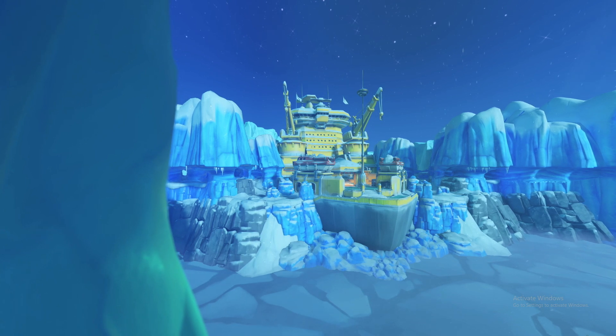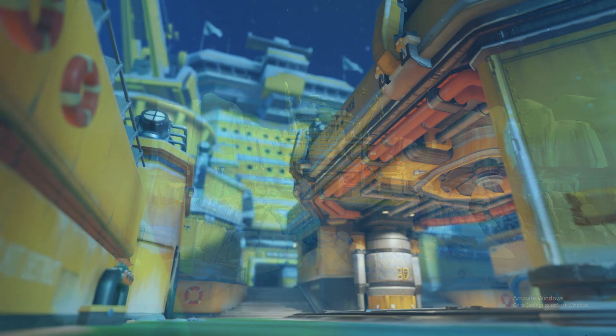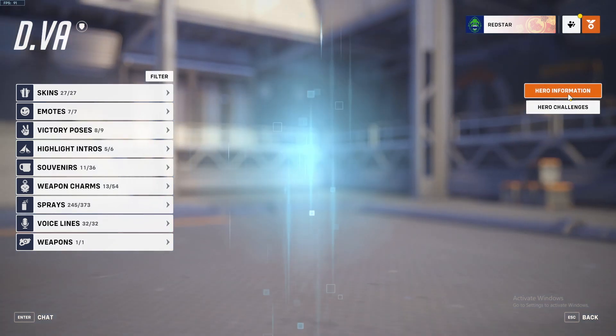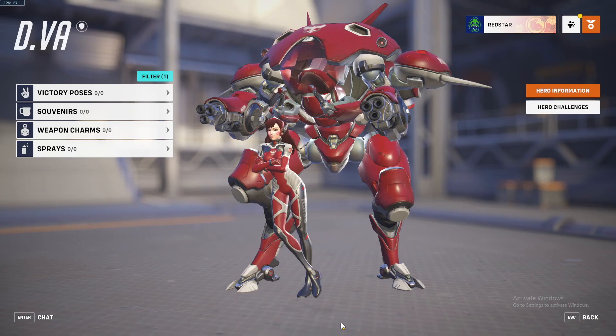Season 3 of Overwatch has just dropped tonight — a new map, Antarctic Peninsula, as you can see from the background slides, but also new skins which is very exciting. Most of these haven't even come out yet, but you can check them out by going into filter and then clicking on Season 3 on the bar.